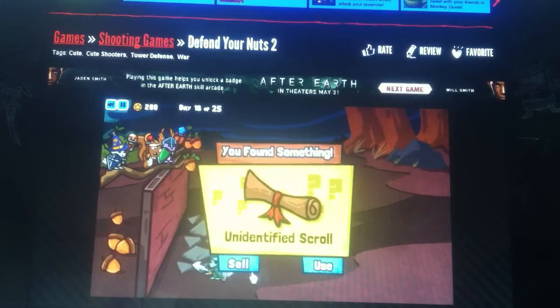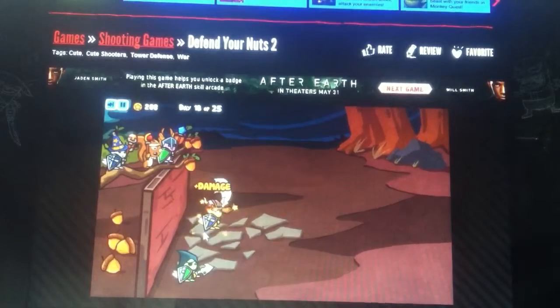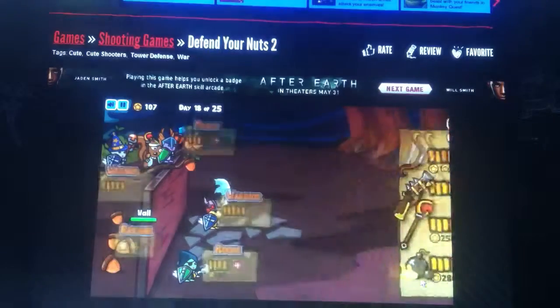Unidentified scroll — let me go ahead and use that. It adds damage! So he's a level 5 warrior, plus he just got added some more damage, so that'll help. Let me upgrade that — I think that's all I can do. Let's repair my wall. Day 19.